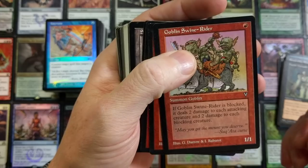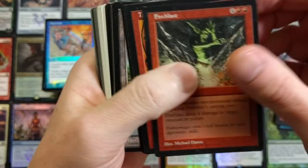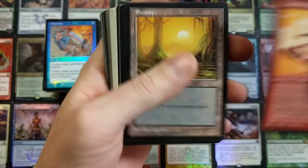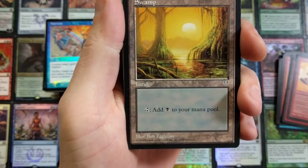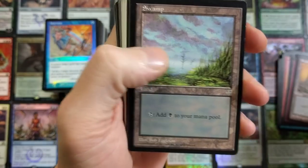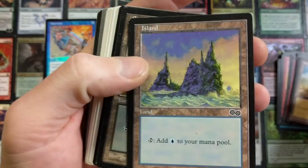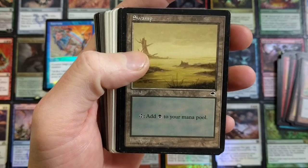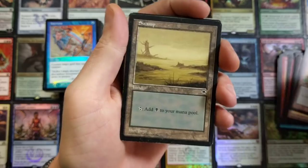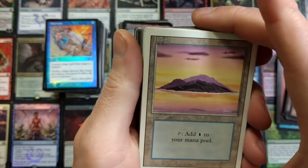Goblin Swine Rider — really sweet. Fire Blast from Visions — oh, this is really neat stuff. The Telroom Champion — I remember having a ton of those. Via Shino Sand Stalker, Mirage — wow, I haven't seen that in so long. The old school Swamps, old school lands — another Mirage Swamp, Mirage Island. That was Urza Saga by the way — Urza Saga land right there. Tempest Swamp, Island, Plains — oh wow, old school.